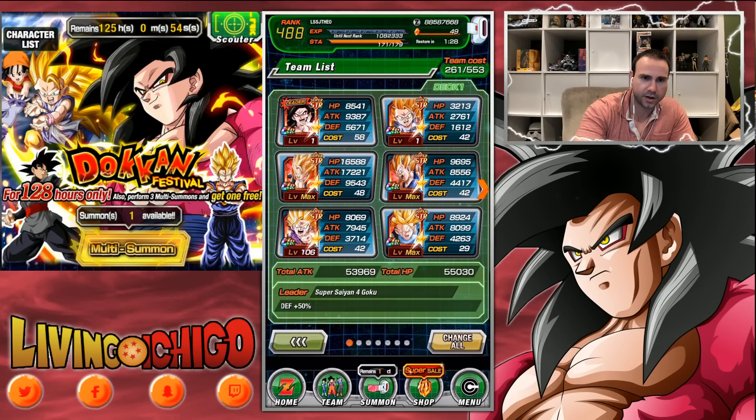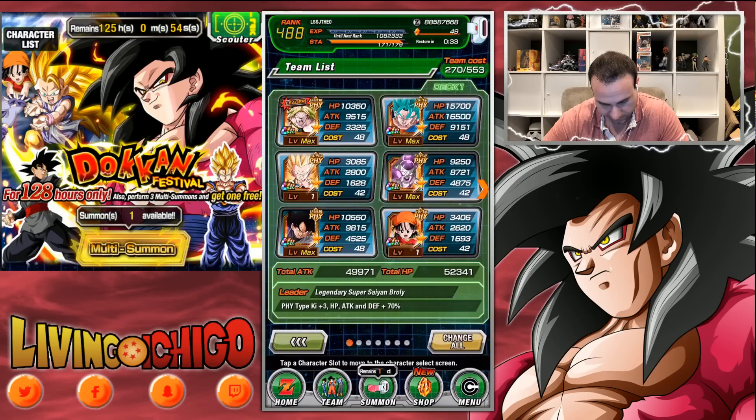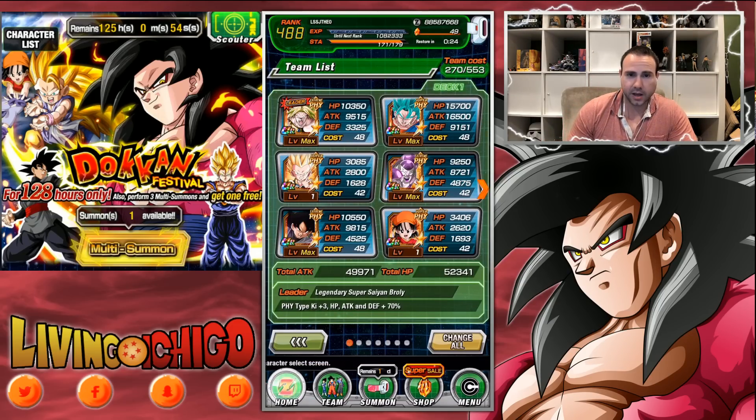Now let's look at Physicals. Another setup you can do with Physicals — if you're running old Broly leader teams, those still work very well. I like this setup a lot: Pan because she's helping the team with boosting defense, and Gotenks because he can seal. Gotenks is super solid on the Physical team.